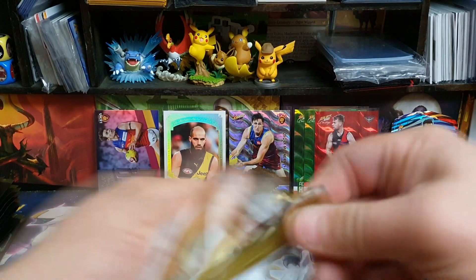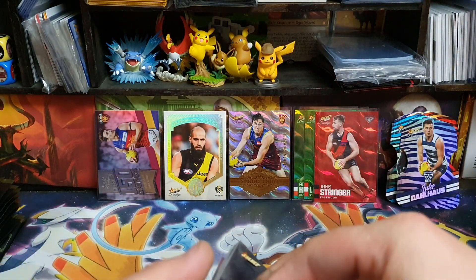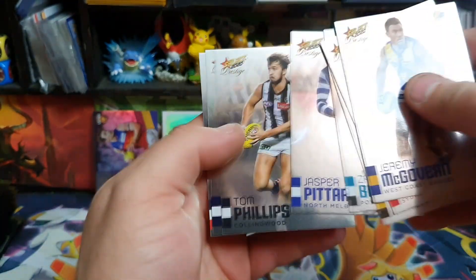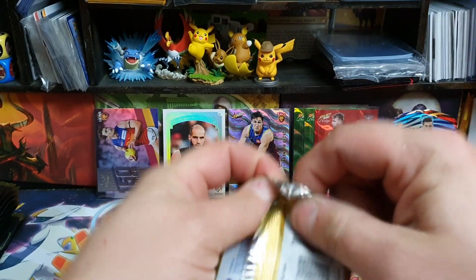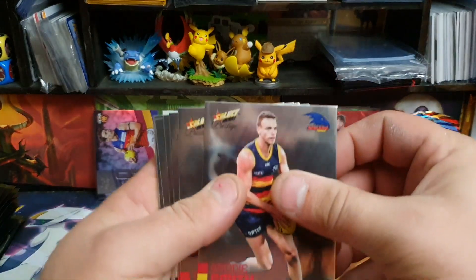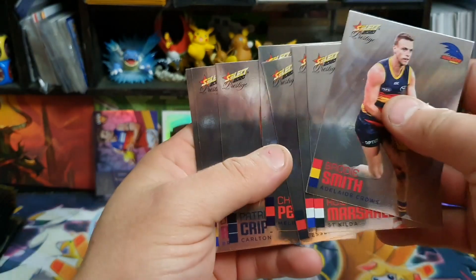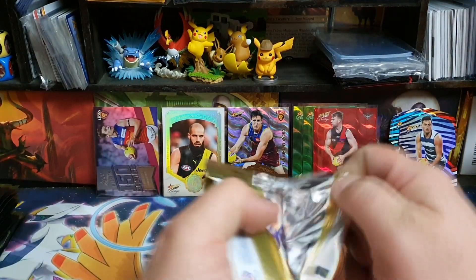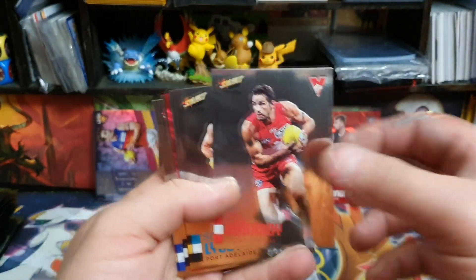On to the second half of the box now. Cards coming up a little easier. We've got Gavin, Gunston, Butters, Pitard, Phillips, Duncan, Williams, Smith, Marshall, Parrish, Petrarca, Cripps, Rich, Haynes. Then Kennedy, Isha, Mitchell, and Callum Wilkie.